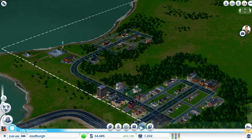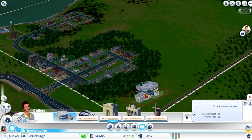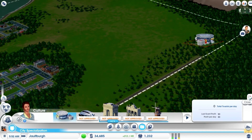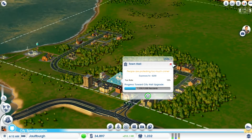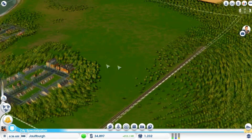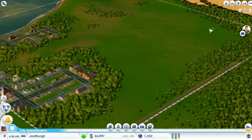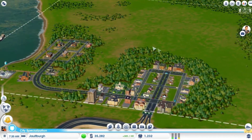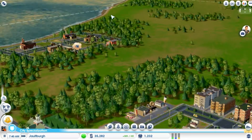I want to build an expo center — that's the very first thing I want to get. I want to put it somewhere over here so that when I upgrade my city hall, I can put in the Department of Tourism first and then start drawing in tourists to see my expo center. I can add a train station and airport to draw in other people, so that might turn out well.